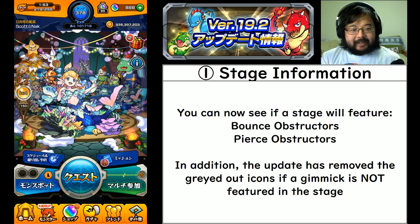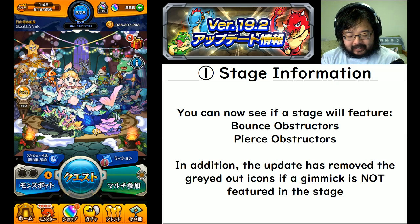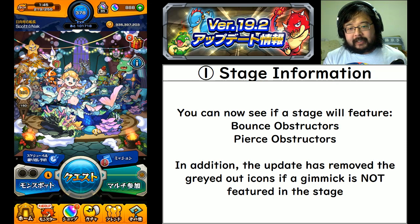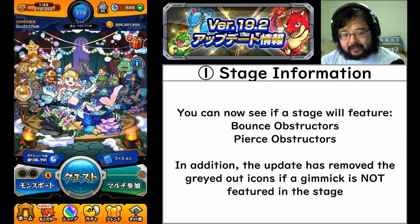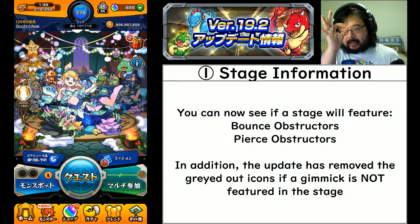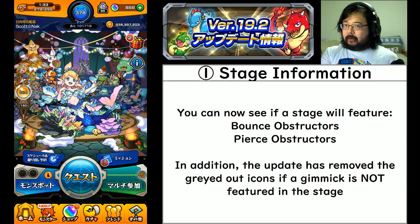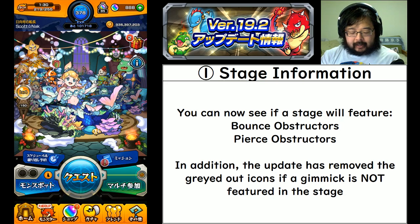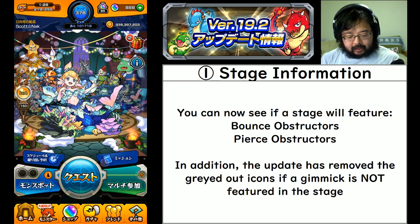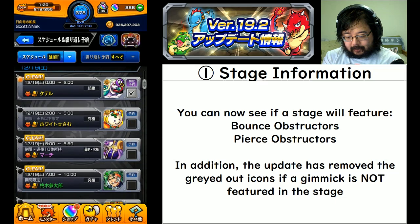First thing is the biggest update on the stage screen: you will now be able to see information if a stage features pierce obstructors or bounce obstructors. This doesn't exclusively limit it to the puyo balls or the kachin metal balls - it also applies to monsters that have that innate ability, which will completely slow down monsters that have that property on them.